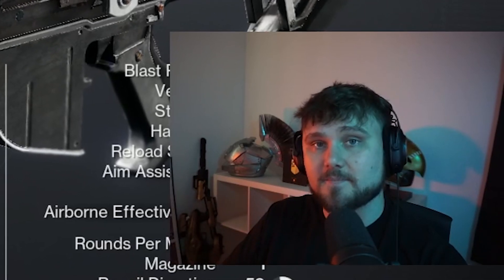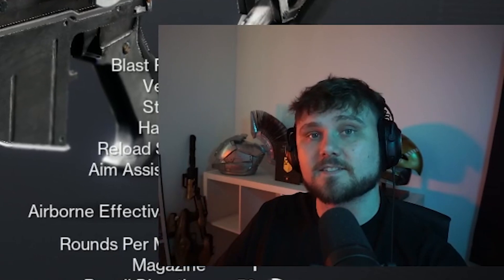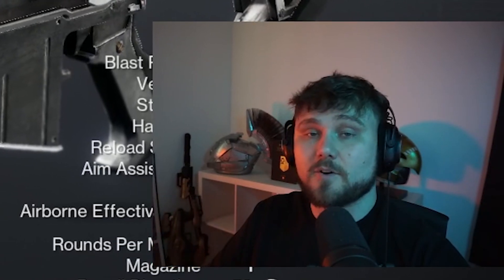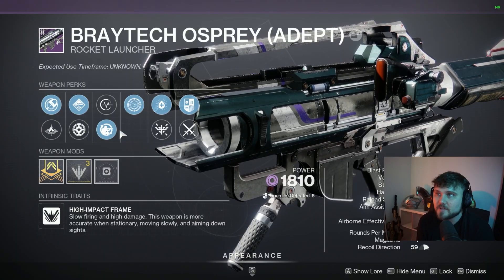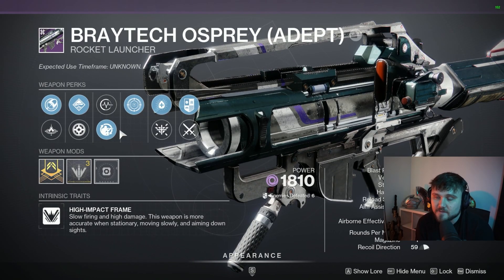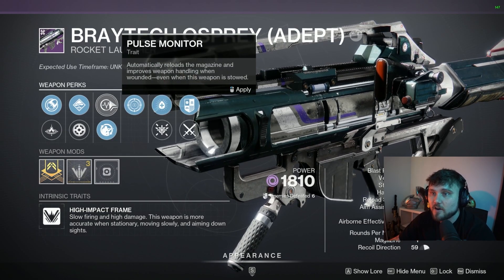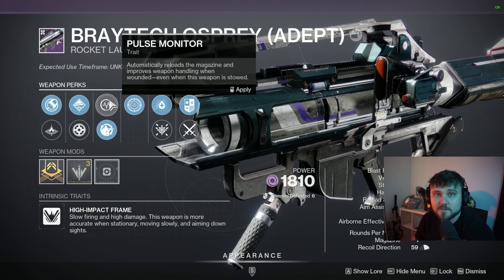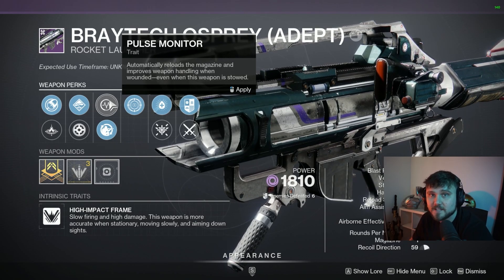The week to farm for the Braytech Osprey Adept, you could very well get yourself a good roll with bipod, and then maybe next season when it is buffed, it might very well be the strongest rocket in the game, or one of the strongest rockets for that matter. When grinding for this weapon, there's a lot of different things to consider in this column. You have field prep, Envious Assassin, and Pulse Monitor — all excellent options based on how you want to play into them, and if you're willing to perk swap in the middle of the encounter or at the start.